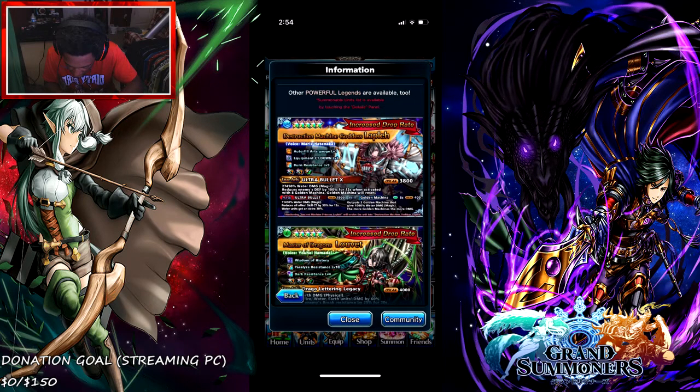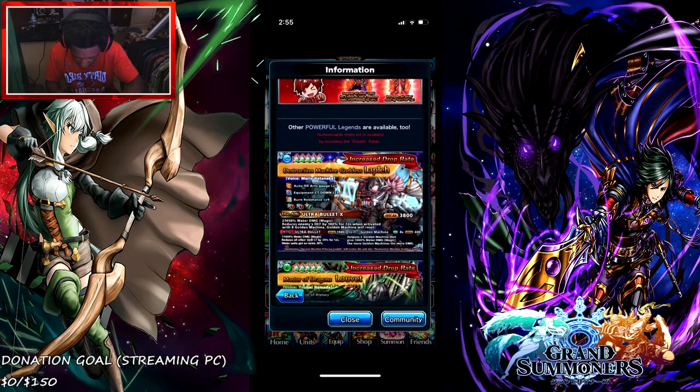Anyway, the Destruction Machine Goddess does 27,450 water damage magic, reduces enemy defense by 100% for 12 seconds. When activated with a golden machine, the golden machine resets. Her skill, Gun Machine, outputs 1,000 water damage magic — the more gun machines, the more damage. CT of 8 seconds with a break of 400. Her arts, Ocean Bullet, does 11,450 water damage magic and reduces all skill CT by 30% for 12 seconds. I'm a little iffy on her true arts but I love her equipment with the two five-star support slots.